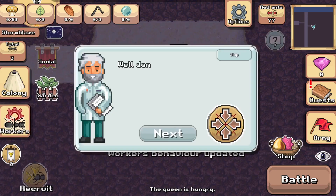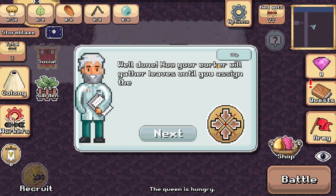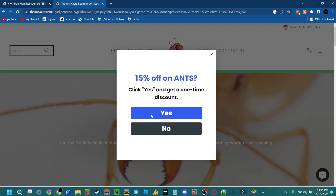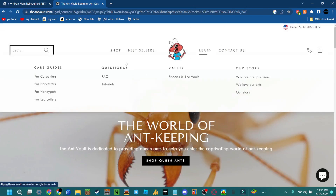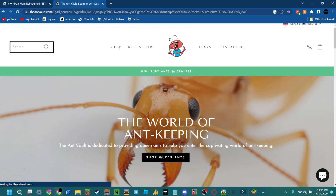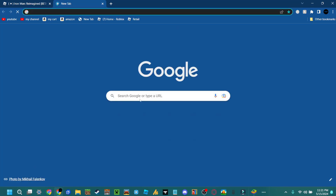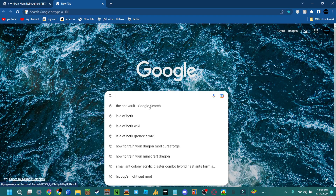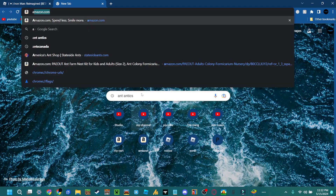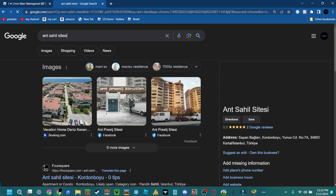If you want to get your own queen ant, there's a website called The Ant Vault — wait, actually it's not that site. So I'm going to type into Google 'ant sites.' It's just taking a while to load — not 'antics,' what is this — okay, 'ant sites.'